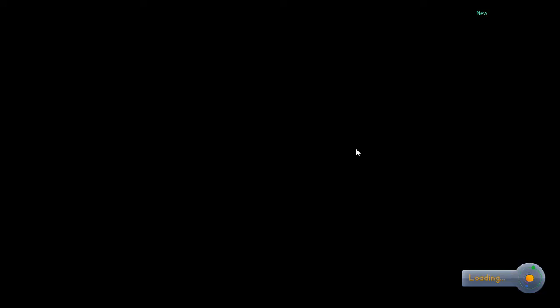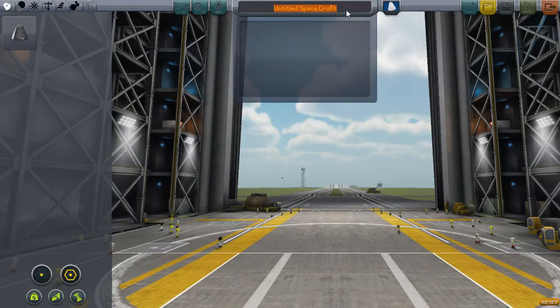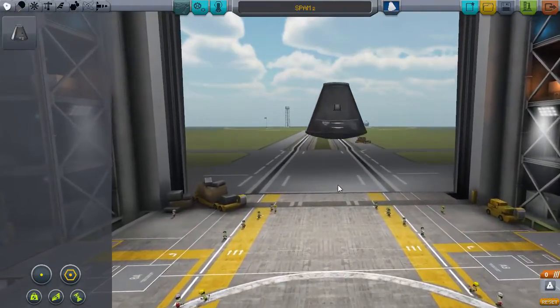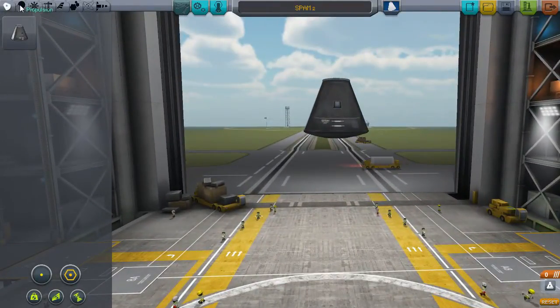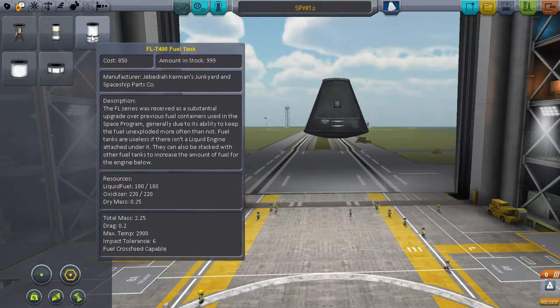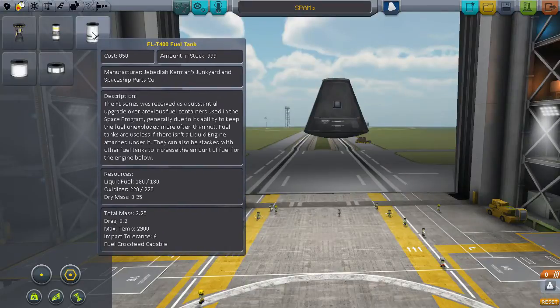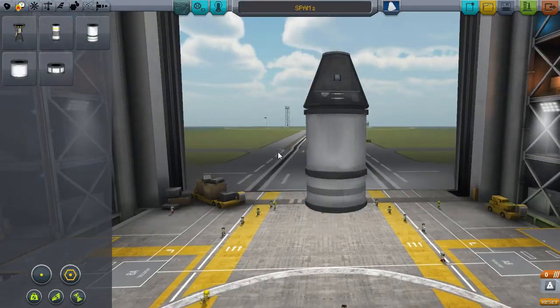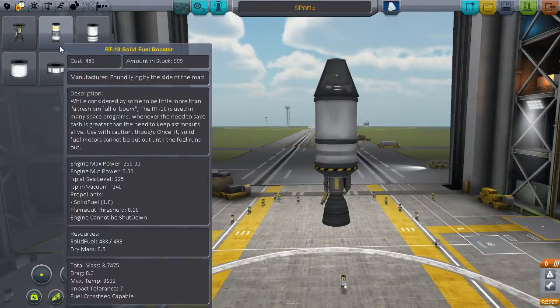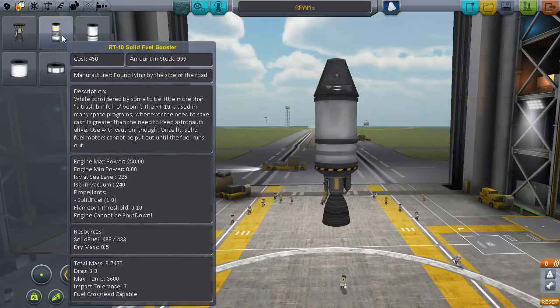The Spam 1 was a huge success, but unfortunately we're going to need an entirely new design, which is going to be called the Spam 2. Stuff happens. Okay, command pod as usual. I'm thinking I'm not even going to bother putting a transmitter on here — maybe I will, maybe I won't. So I'm thinking we should try to go to the moon — not land on the moon, but just go there. Maybe I will bring a transmitter; I should bring one anyhow. We can transmit in between burns.